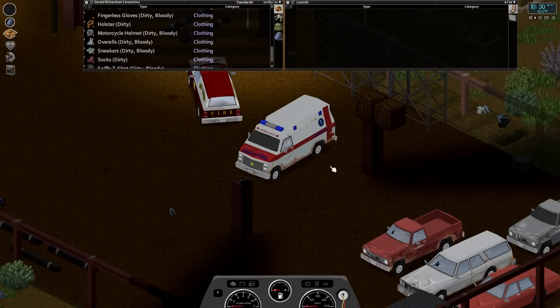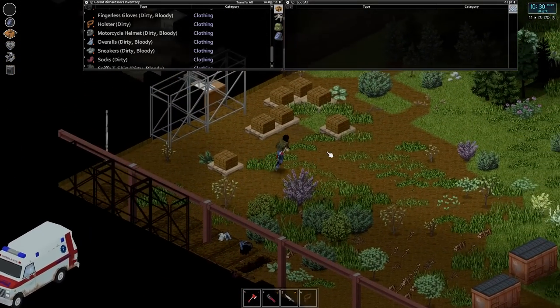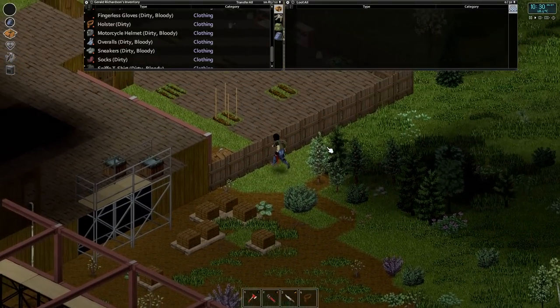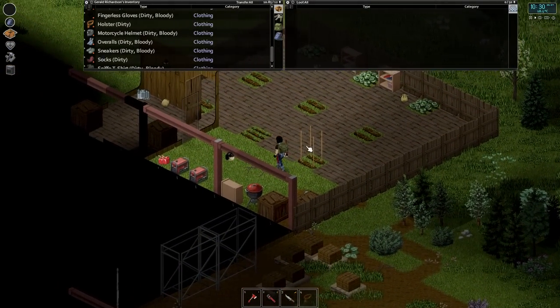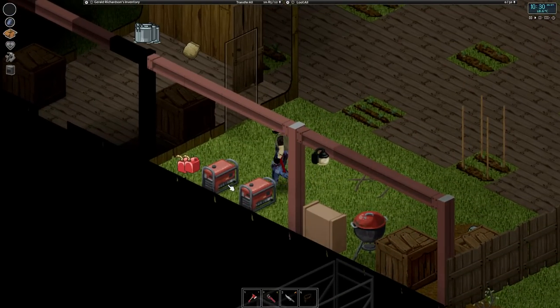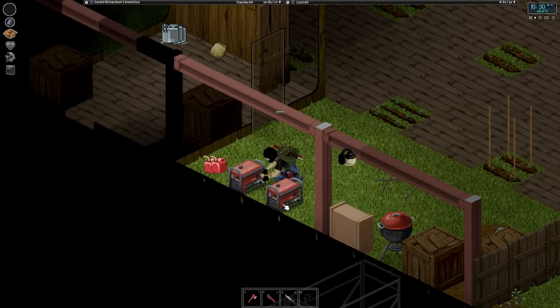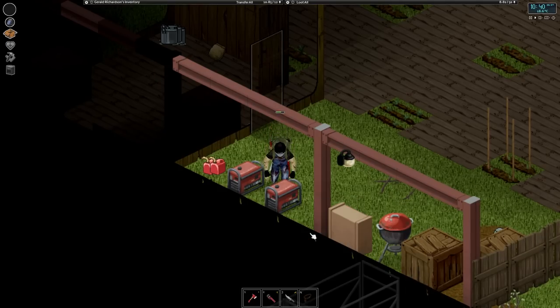I am going to be heading back down to the west end of town. We're going to search the rest of those buildings that we didn't get to. Let's just take a quick look at our generators here. This one is at 100%, and this one is at 11%, so let's go ahead and turn this one off and flip this one on.